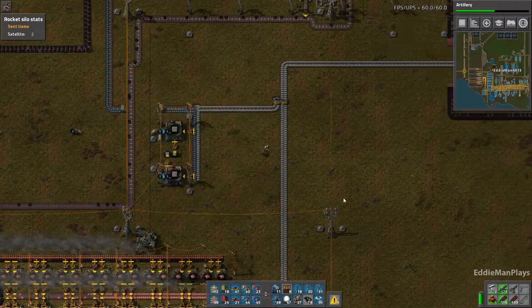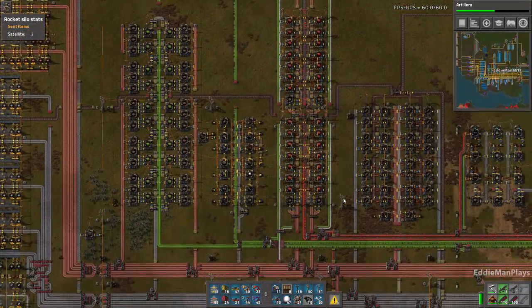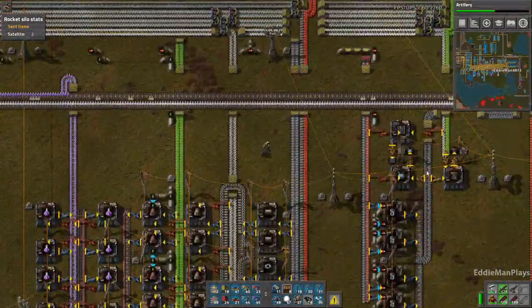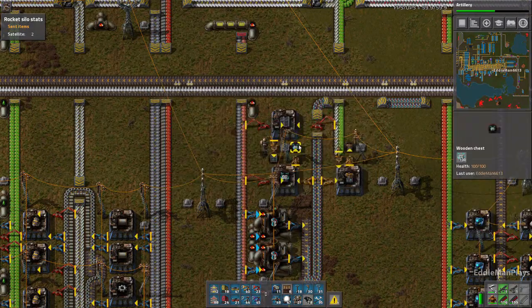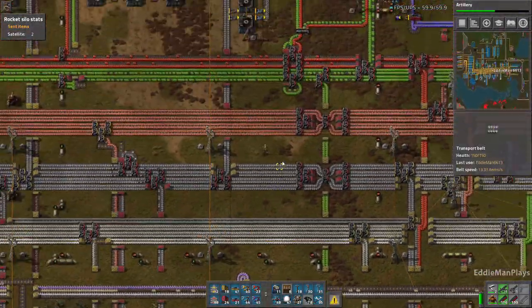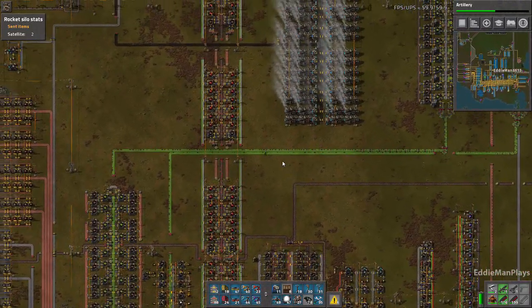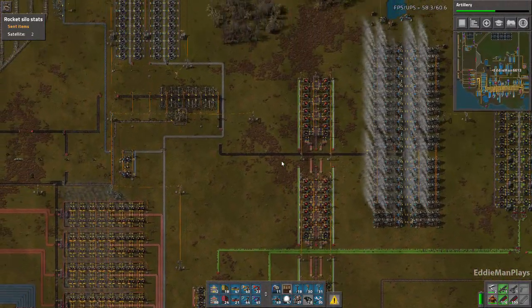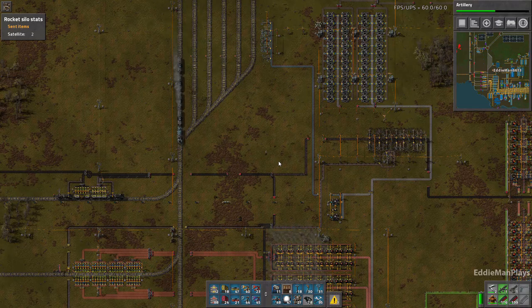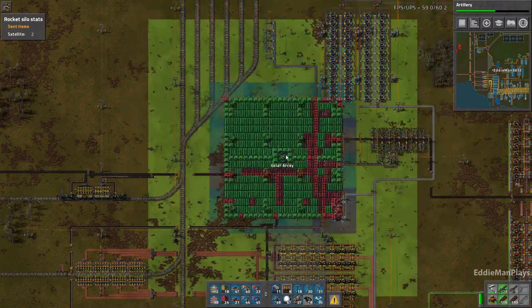Let me go ahead and get rid of those. I'm going to pick up some more solar gear here. We need more power. Let's see how big our area is — oh, it's pretty big.